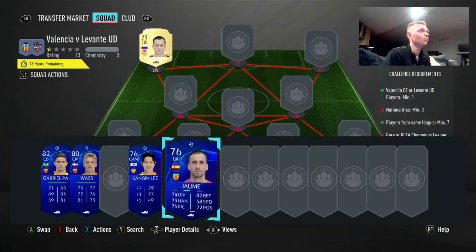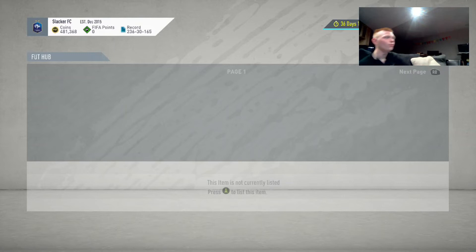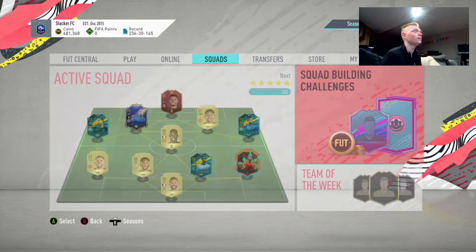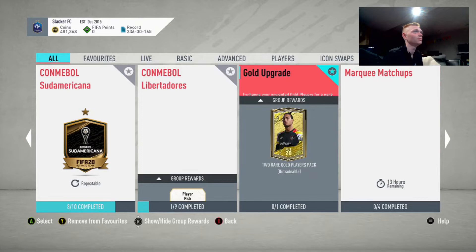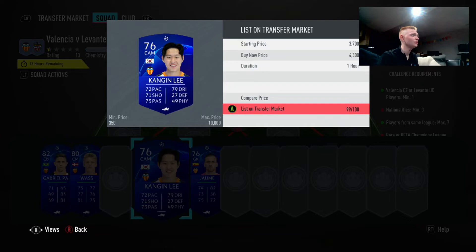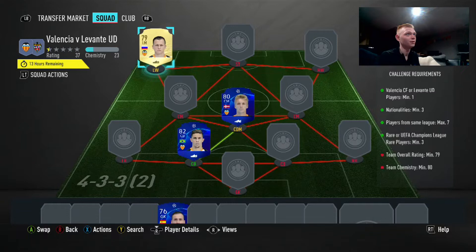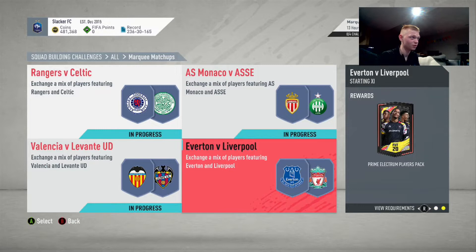Kang and Lee — we're going to get 4k. Our transfer list is full which is going to be a little annoying. Kang and Lee is going to sell for about 43 hundred. Basically guys, I'm not going to do it in this video because it's going to take up a lot of time, but this is an SBC where because I have these players untradeable, I would go ahead and complete this SBC. We'll still get a pack out of it and we'll get use out of our untradeable players — a prime electrum players pack is always a good one.